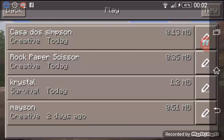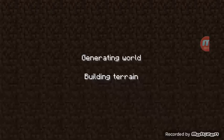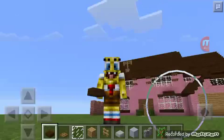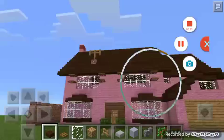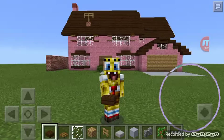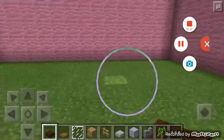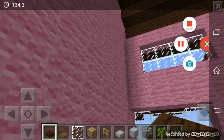Hey guys, what's up? Crystal here and today I am playing another Minecraft video. I've downloaded the Simpsons game and it is awesome. I am Spongebob! Behind me is the Simpsons house — it looks awesome. What we're going to be doing is decorating inside. I'm going to try to make an upstairs because there's stuff like windows upstairs.